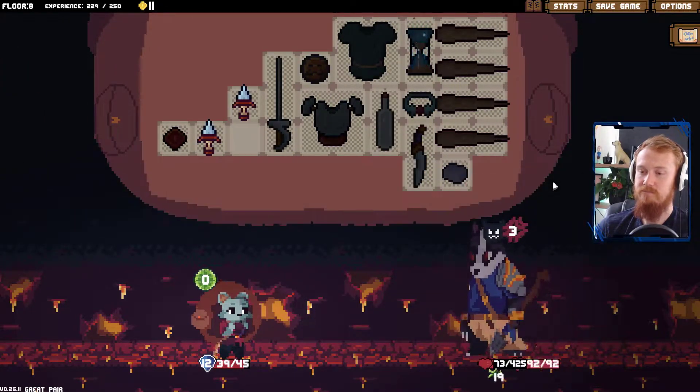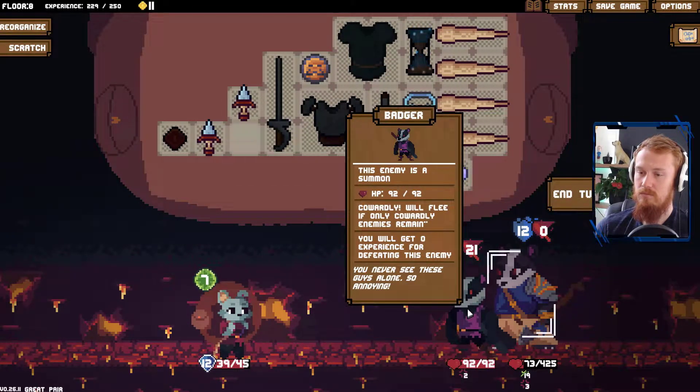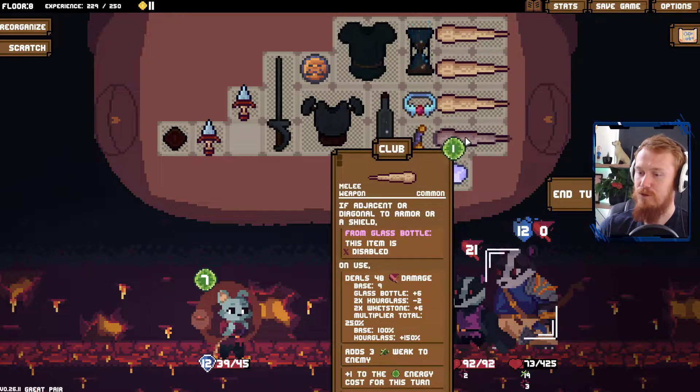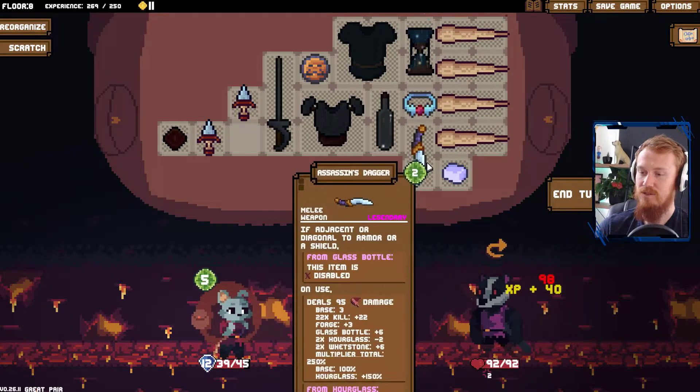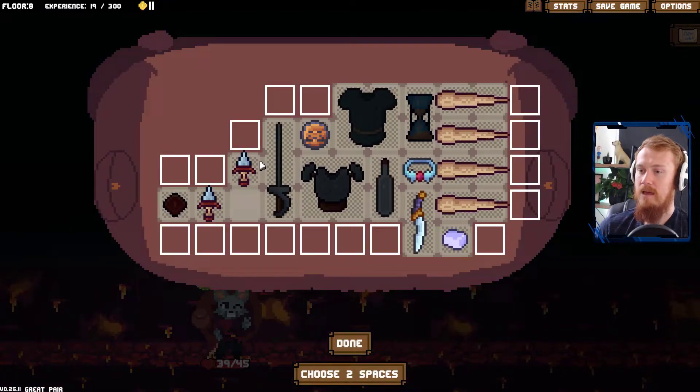Let's take the 48 there. You're a summon. Because you're a summon. Yes, this enemy is a summon. Good to see — it does actually clearly state it. I don't believe I saw that in the last one, so we could have figured that out based on that information. We'll still take you out though. Because why not? That just makes it all the more clearer for us.